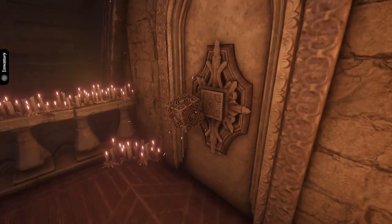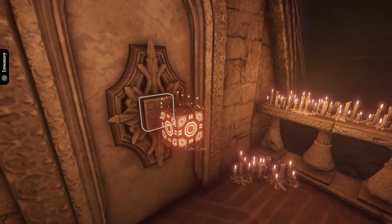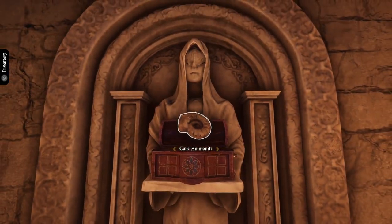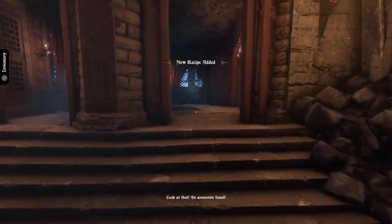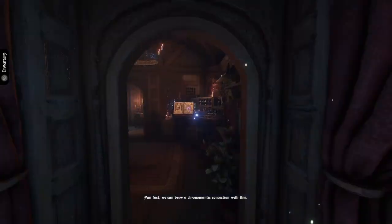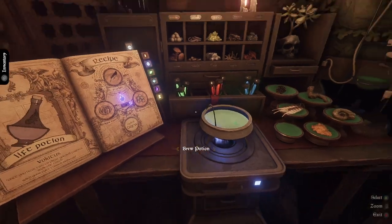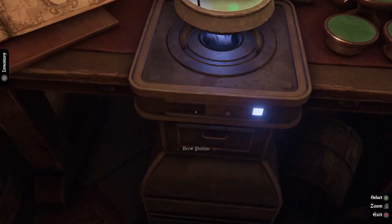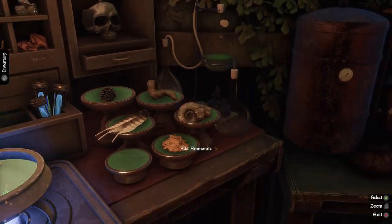Ammonite! Fun fact — we can brew a chronomantic concoction with this. This may be for the doors, or the walls — that's exactly what that's for. Time potion, okay, so full strength, green fire. Going to need the ammonite, badger claws, and sulfur.